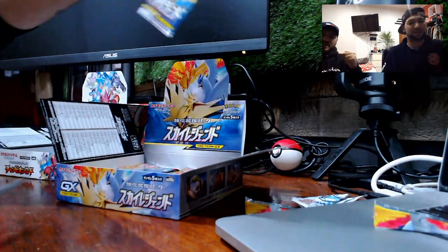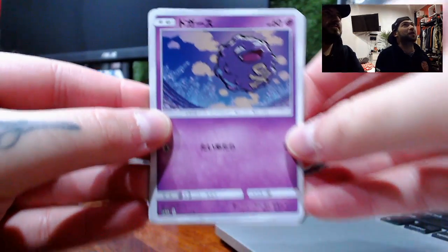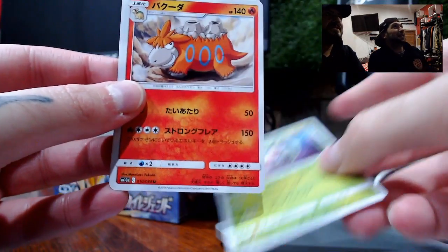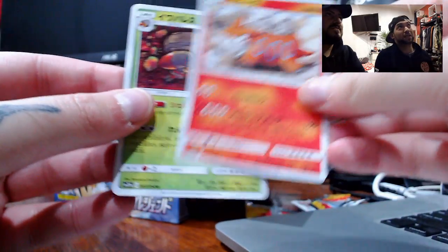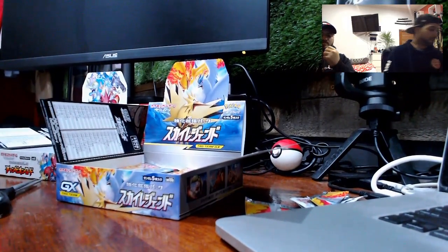That's better than our Yu-Gi-Oh video now — all over the Yu-Gi-Oh ones! Second pack of Sky Legends — that's why we love the Japanese. We have Koffing, Mr. Koffing himself. We have Fletchling — leave it in the comments if I'm wrong. We have Camerupt and Crustle, I believe, from the evolution from Dwebble.